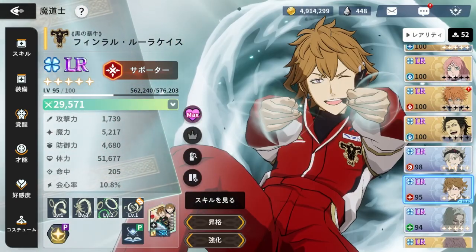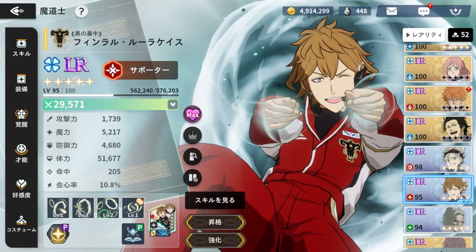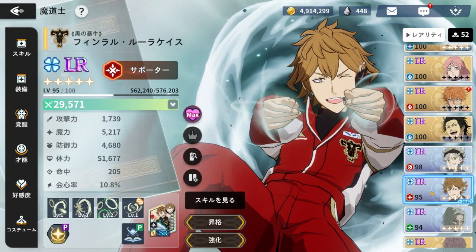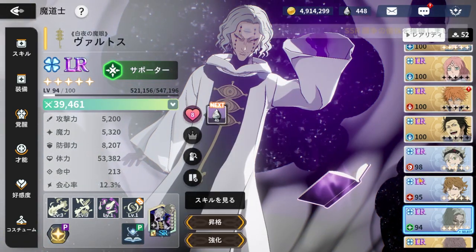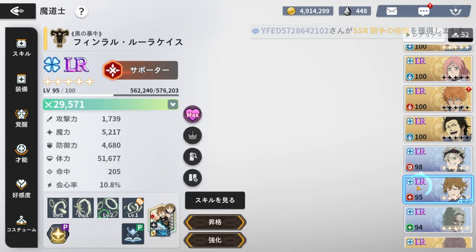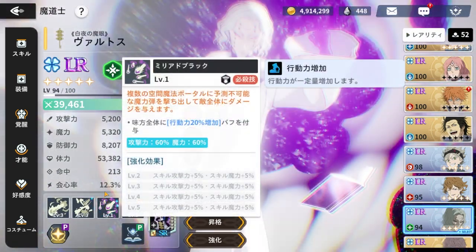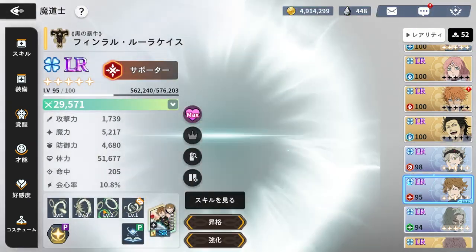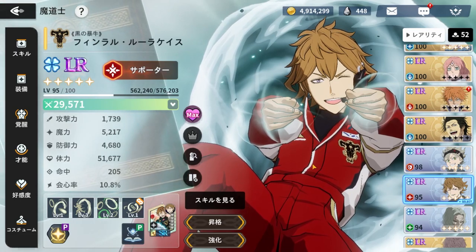There are two units in the game that are thought to be just amazing — they're SSRs and they help you speed up your actions: Fineral and Valtos. They both work very differently because they give different stats that both increase your action turn. Valtos increases your stamina — that's his whole gimmick — and Fineral's gimmick is increasing speed. You might be wondering, isn't speed better? What even is stamina?